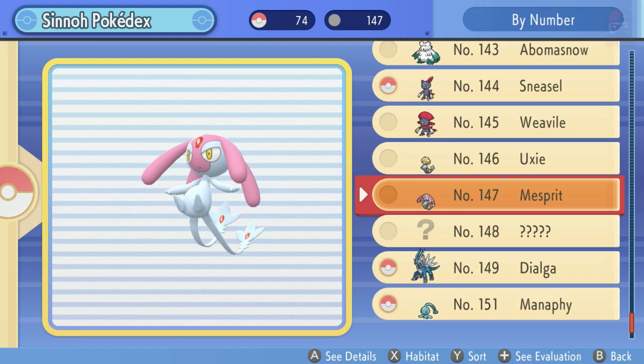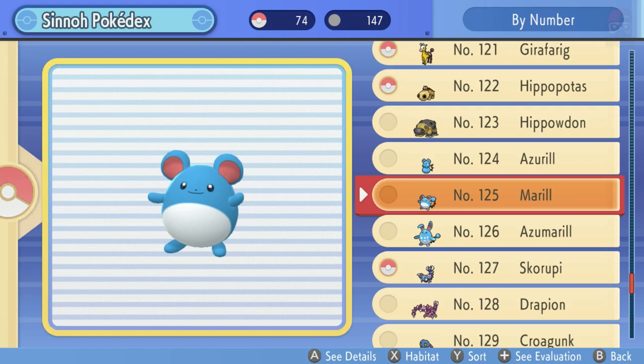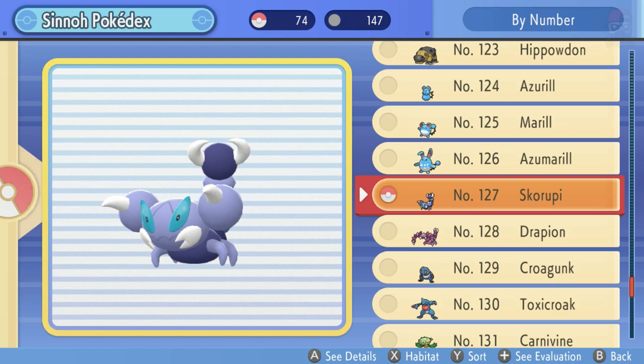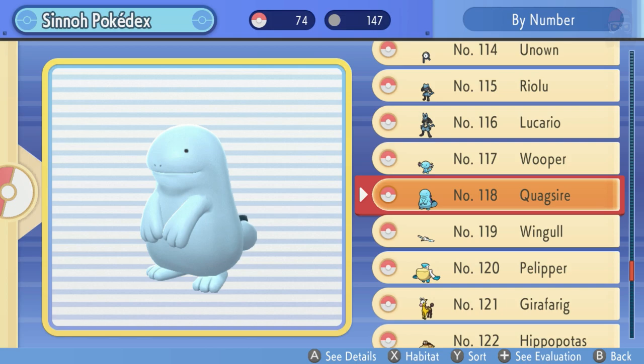If you go to the Pokédex, you can see all the Pokémon you have and all the Pokémon you're missing. Most of them you should have encountered at some point. The crazy thing is you don't actually have to catch them all - you just have to see them all. If there's a Pokéball next to it, that means you've caught it, but you don't need to catch them all.